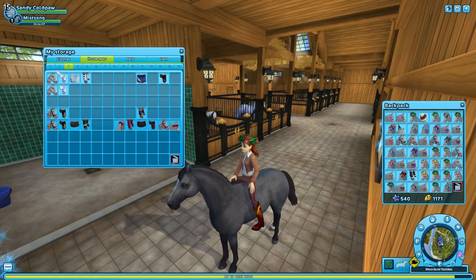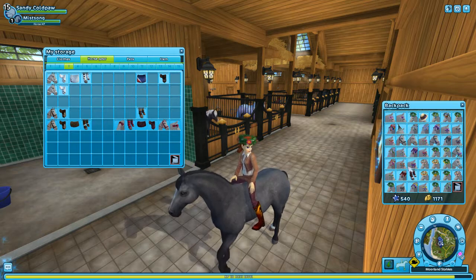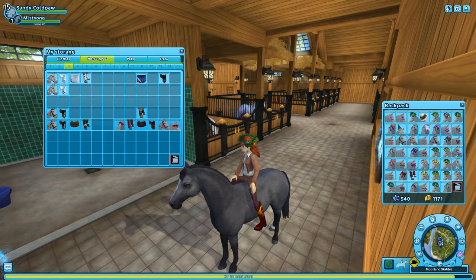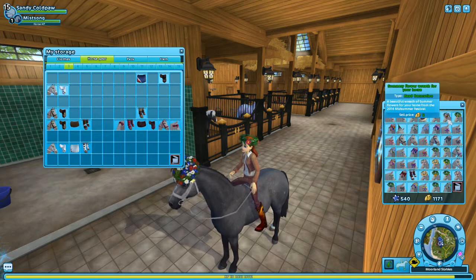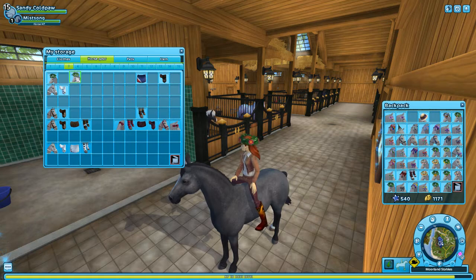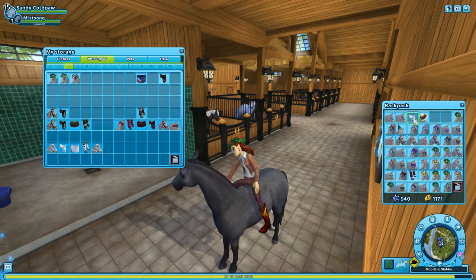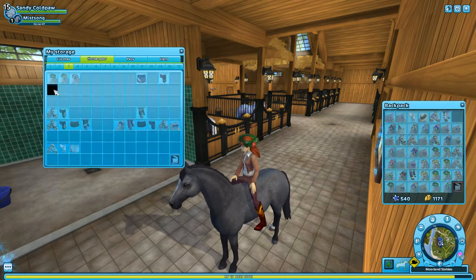We're gonna move those over to this page here, and then this page will be for the main stuff and the halters, and then I'll have a page near the back that's for the tail stuff. Let me move all this stuff a little bit and figure out how I want to organize this. I definitely want the flower crowns to be in their own little category. I'll kind of slowly shift stuff over.